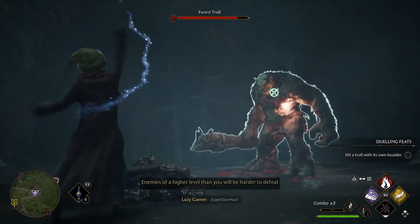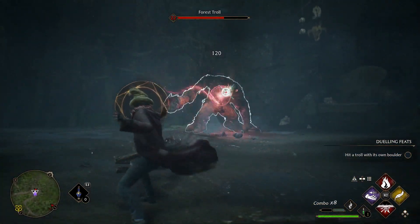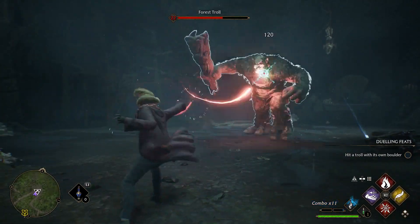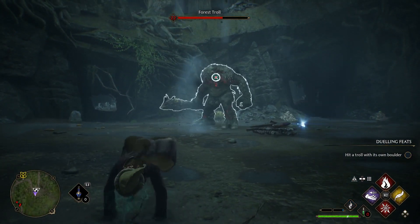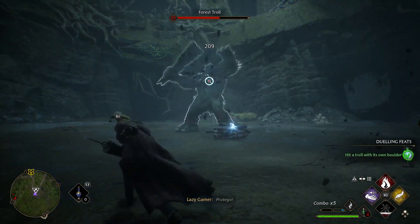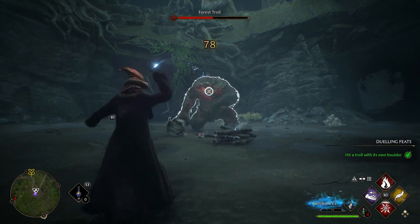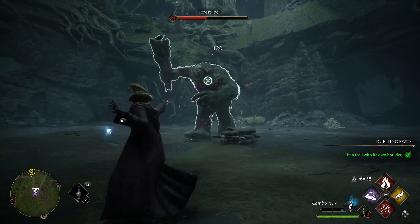This is my first fight today so I'm going to be very rusty. Should have blocked that. But as you see trolls are very easy to fight — I get hit of course, but they're not that bad. They're very easy to chain combos off of as well if you're wanting to get a high combo count.